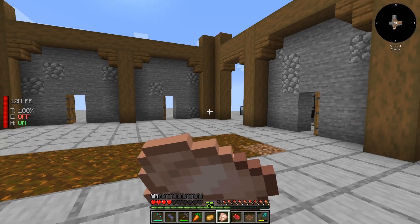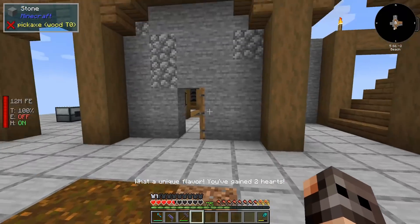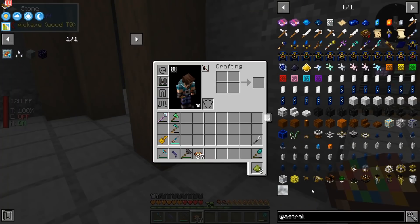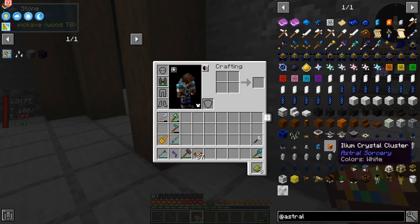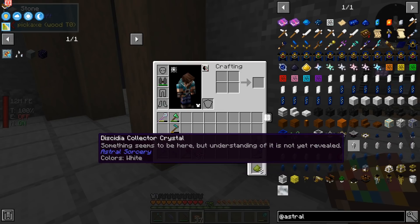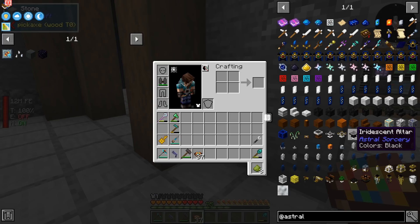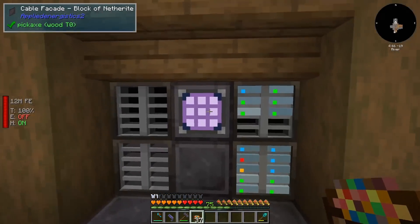Two more hearts — now it's four. Anyways, the plan for today is to get into Astral Sorcery. The problem with this mod is that whenever I want to do something with it I'm like 'oh I have to make multi-block structures' and I'm kind of lazy and I always postpone it until the end of the series. But if today I manage to get the iridescent altar I'll be very happy.